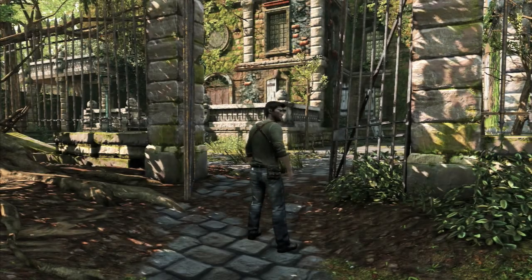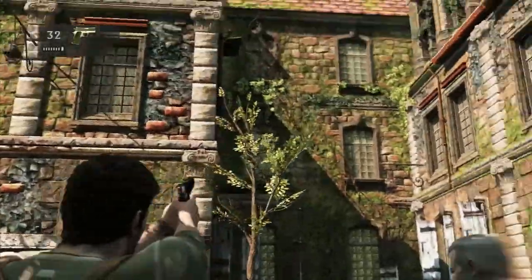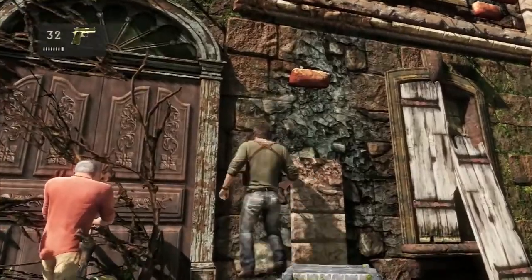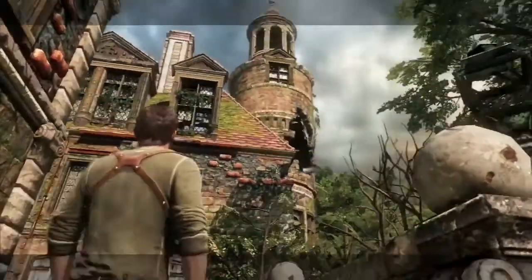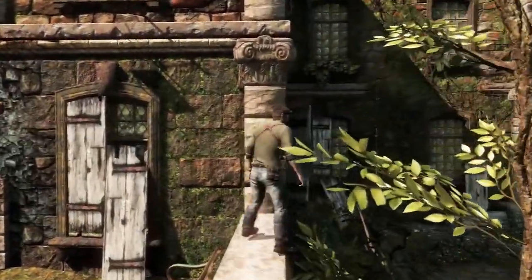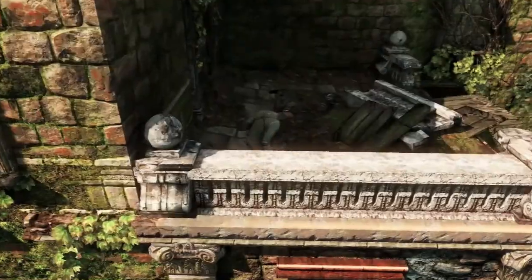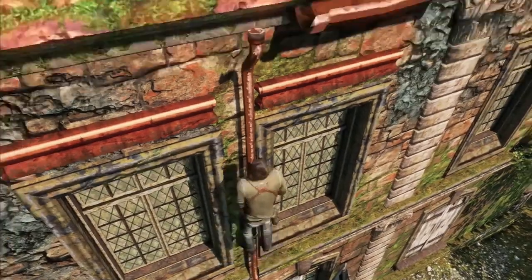Hey guys, it's TheDollarDog17, bringing you a new episode of Uncharted 3. And I don't really think Sully could burn the place down with a cigar, but you never know, because weird stuff happens in these games, and it's quite interesting.